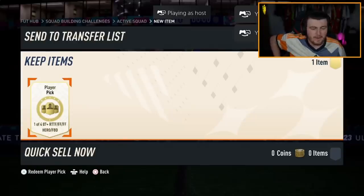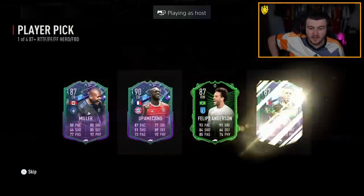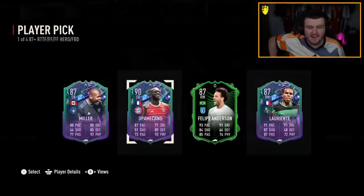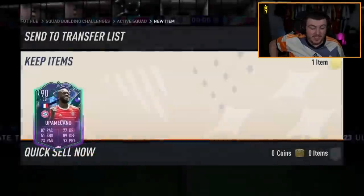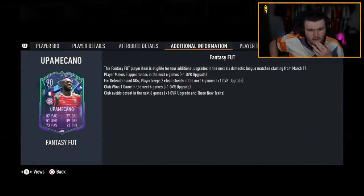Now we've got Lala's campaign pick — he's a big Newcastle fan, so another Guimardes would be very nice. Oh, Up and Maguire is a big dub — we've got Up and Maguire! I cannot believe the commentator called him Up and Meccuire, that's so funny. But that's still really good — 90 rated Maguire. I don't know if he can still get any more upgrades. Wins one game — done that. Makes three appearances — done that. Two clean sheets — that's definitely doable.